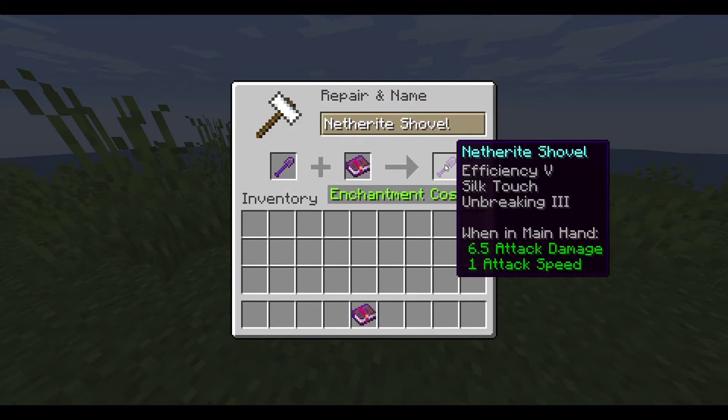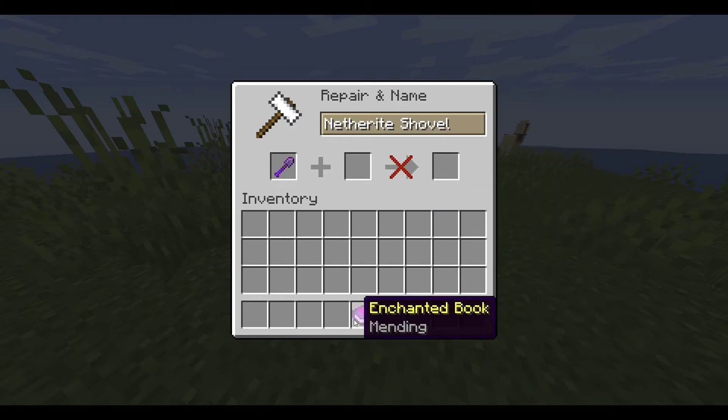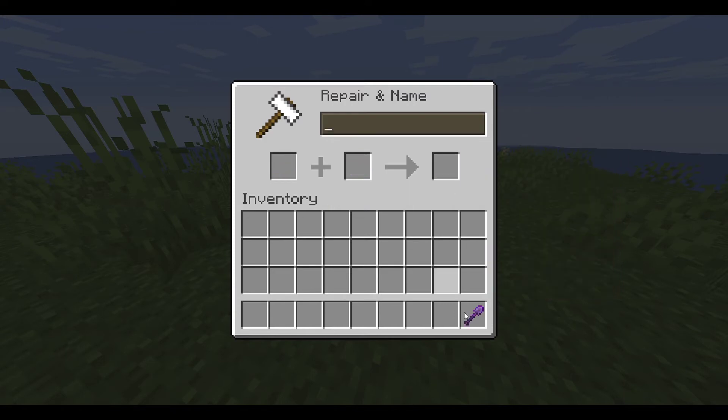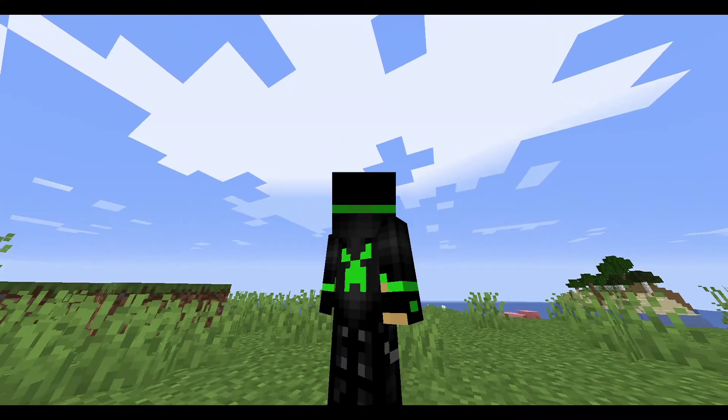Then we have Unbreaking 3, which increases the durability of your shovel. And finally we have Mending, which heals your shovel using your XP. So that's it — this is the best enchantment setup possible for your shovel.